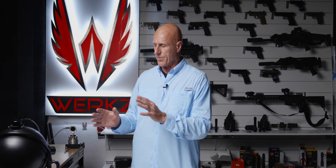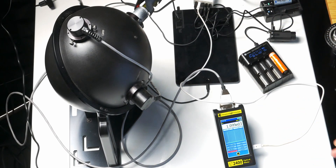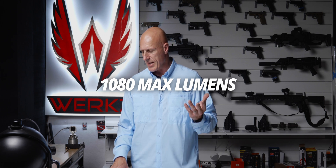I'm gonna go ahead and top off the battery and then we're gonna check back and go ahead and test lumens. I've got the Cloud Defensive Rain with a freshly charged battery in there. We're going to see how the Rain 2.0 with the high candela head does in our integrating sphere for lumens. And now we're right about 1,000 lumens — 1,080 starting off.